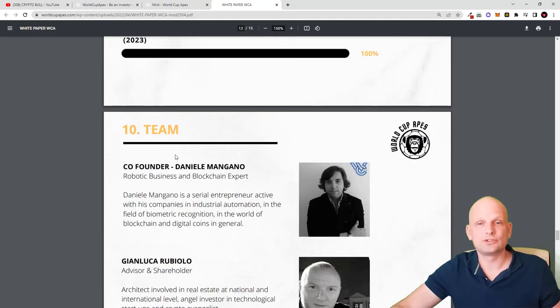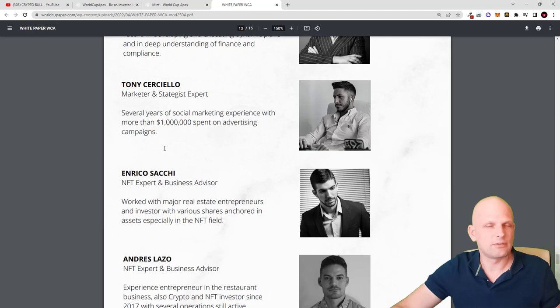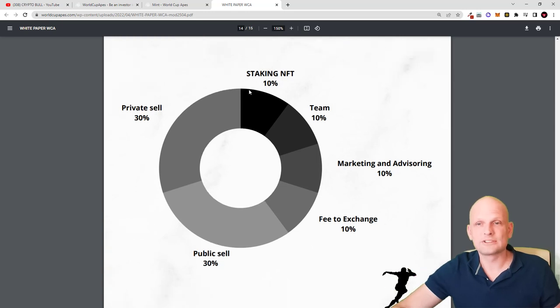Moving to the founders — co-founder Daniel Manago is described as a robotics, business, and blockchain expert. He is a serial entrepreneur active in industry automation, biometric recognition, and the world of blockchain and digital coins. You can preview all founders and developers on the page. Regarding tokenomics: there will be only 100 million WCA tokens on Ethereum. The breakdown is — staking NFTs 10%, team 10%, marketing 10%, exchange 10%, public sale 30%, and private sale 30%.